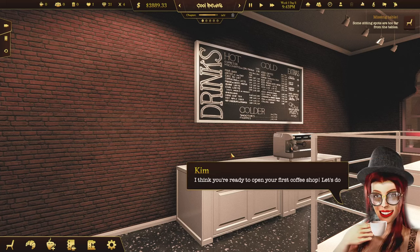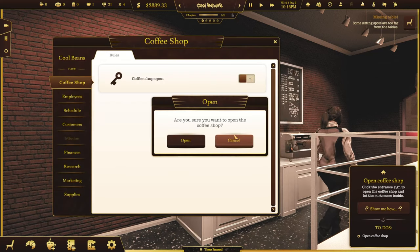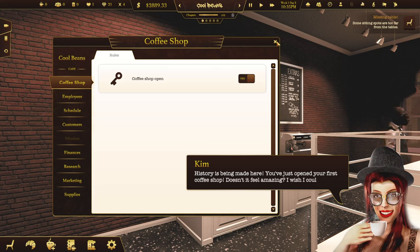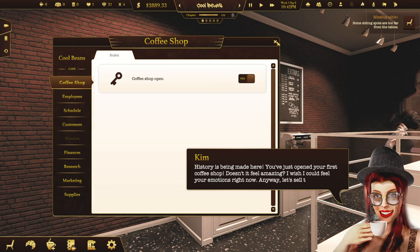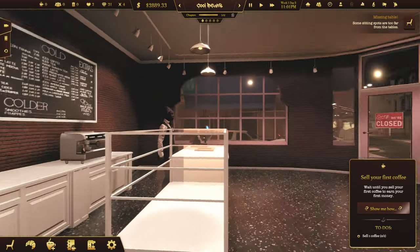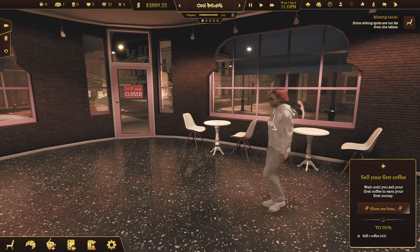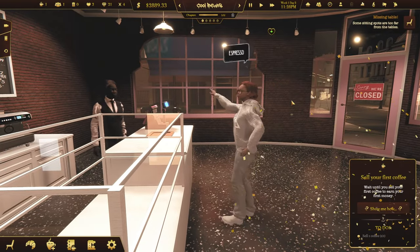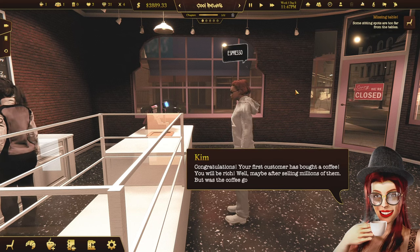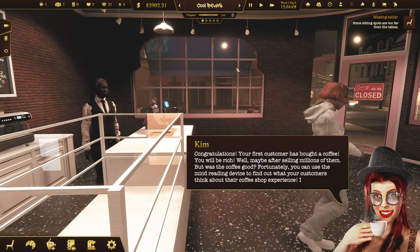I think you're ready to open your first coffee shop. Let's do that. Let's open up the shop. History is being made here. You've just opened your first coffee shop. Doesn't it feel amazing? Let's sell the first coffee and make some money. So we're on the night shift right now. You're part of history, ma'am. Congratulations — your first customers bought a coffee. You'll be rich — well, maybe after selling millions of them. But was the coffee good? Fortunately, you can use the mind-reading device to find out what your customers think about their coffee shop experience. Each review impacts your rating points.